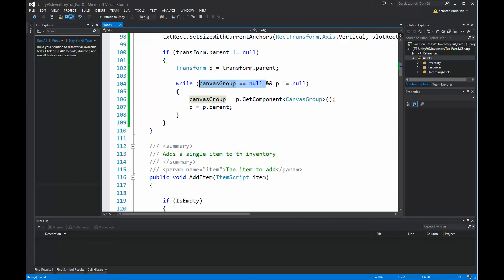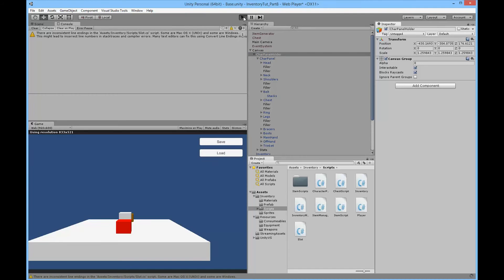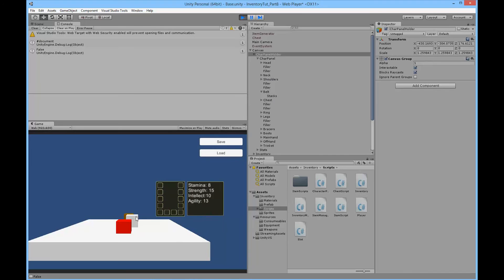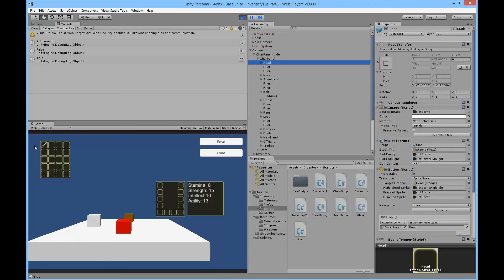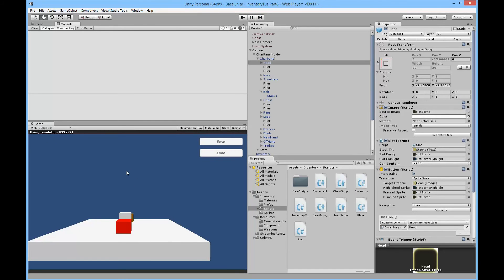If we save this and go back into the game, we can equip an item and we don't get that exception anymore - the slots now properly find their canvas group by traversing up the parent hierarchy. This fix is needed because we use the canvas group to hide the character panel and to check if we can click on a slot to move items around - that's why we were getting the exception before.